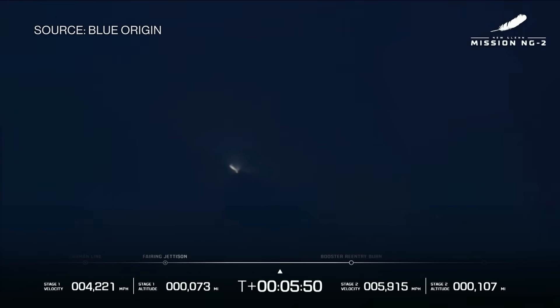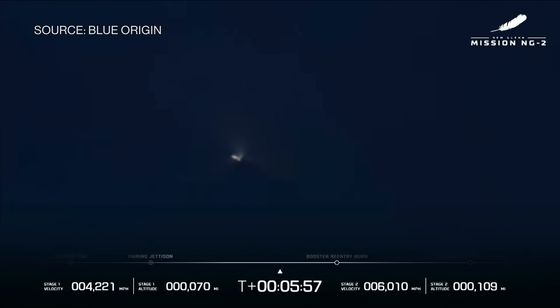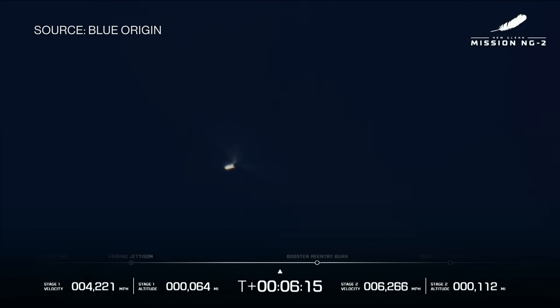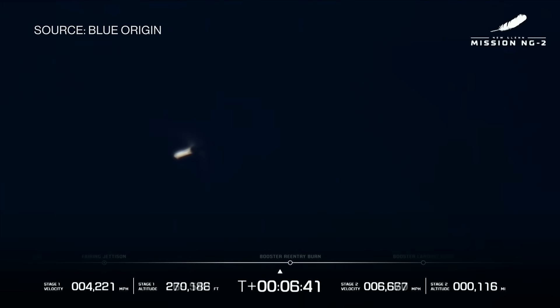One minute remaining in the GS-1 coast. Continue to see good data from both GS-1 and GS-2. Body rates on both stages look good. The BE-3U engines look good. Everything looking good and nominal. Seeing good TVC and MR control on GS-2. We're going to relight the BE-4 engines for the reentry burn. Body rates zeroing out on GS-1. The EXO turn is complete. It's about 300,000 feet — less than 100 kilometers up — coming in for a landing on the Jacklyn, 375 miles offshore.